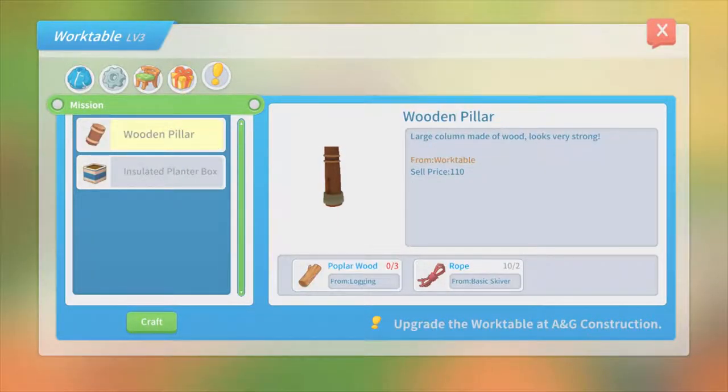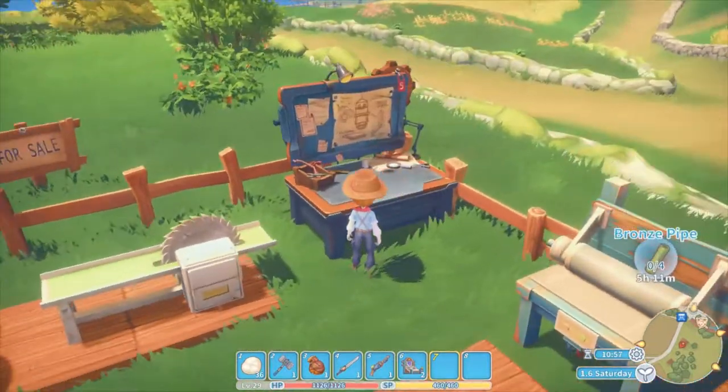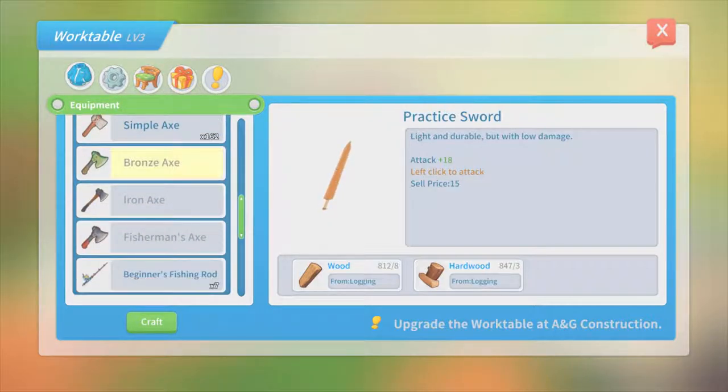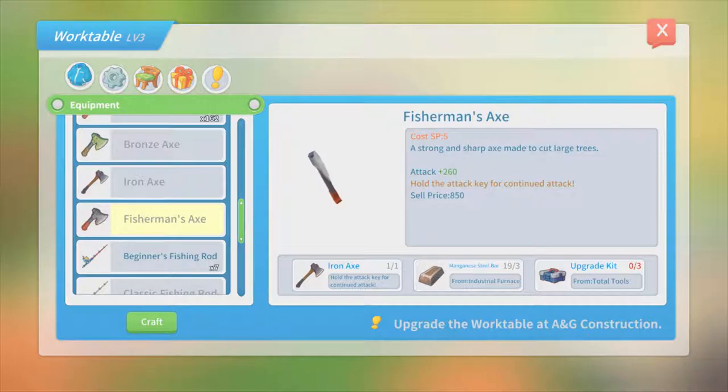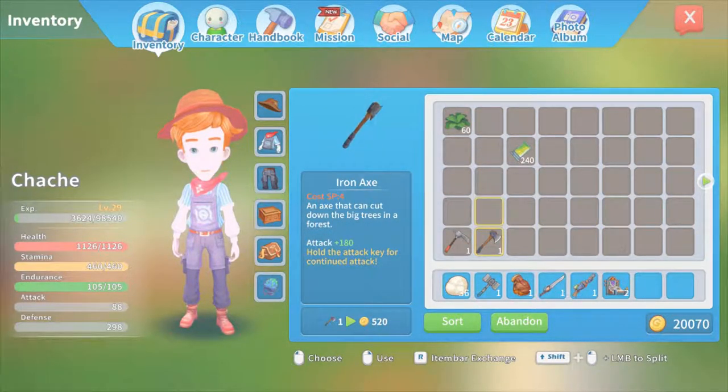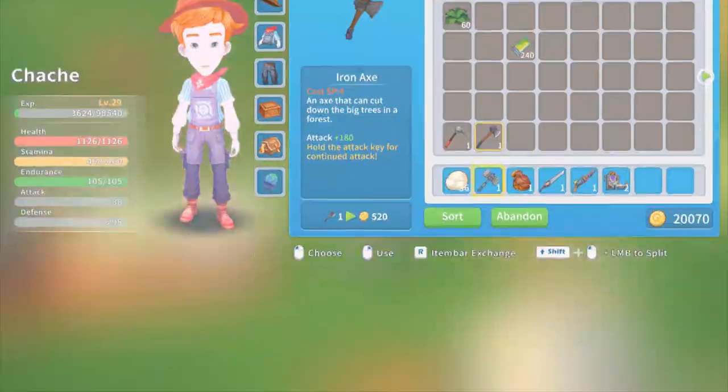Wooden pillar! We need pulpar wood. Where the heck do we get pulpar wood? Where the heck do we get it from logging? Do we have to upgrade our axe? Did I not upgrade my axe to max? I do not have the max axe.